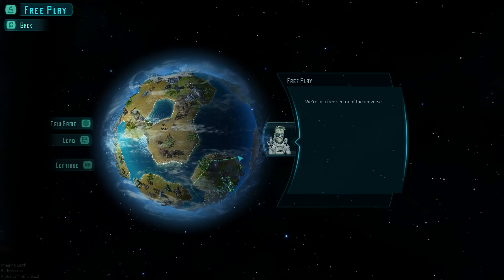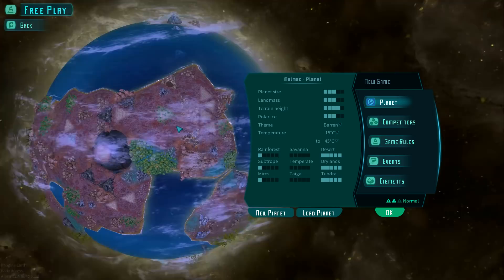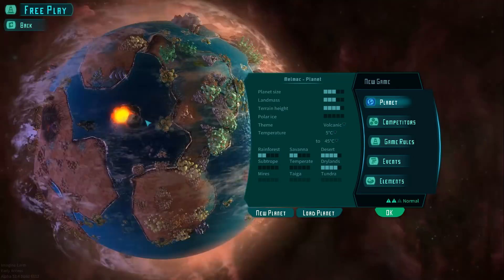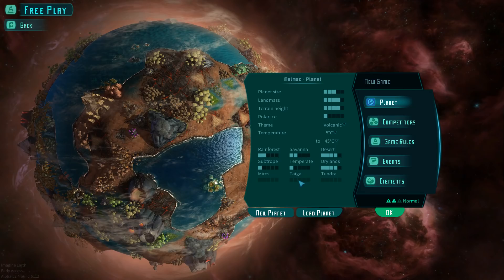Free sector of the universe. Build your civilizations according to your maxims and ideas. New game — let's choose our planet. We have Ginden as the name of our planet, but let's get something different. Melmac — even better. Melmac here is a very barren planet. We can select whatever we want: a frozen world, a jungle world. Maybe a volcanic world is even more exciting. It's kind of ugly, but it's got a certain charm. Let's go with this one. We can adjust the temperatures, land mass, polar ice, all kinds of things. I'll add a little bit of everything.